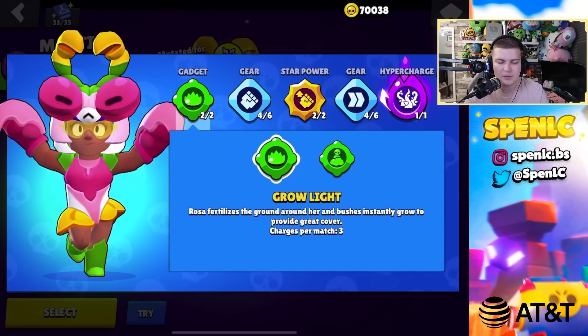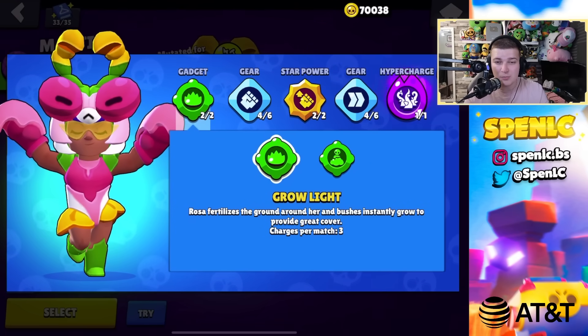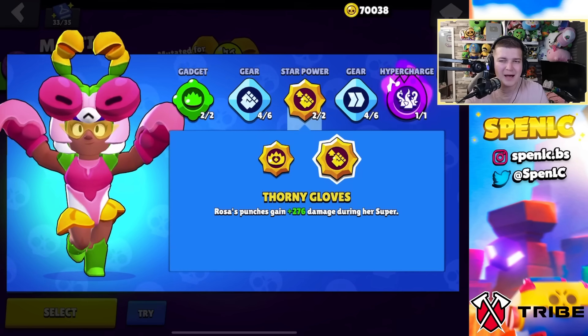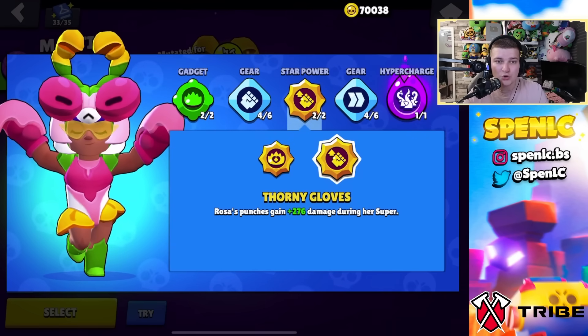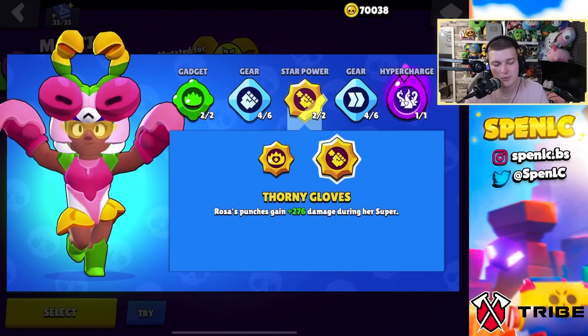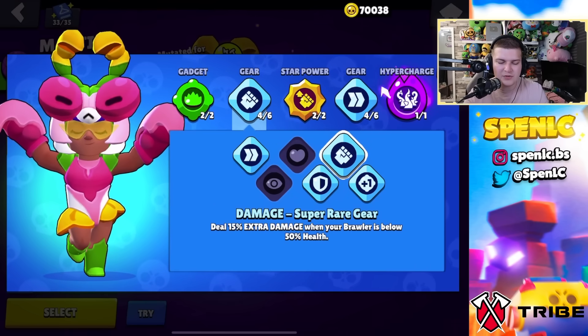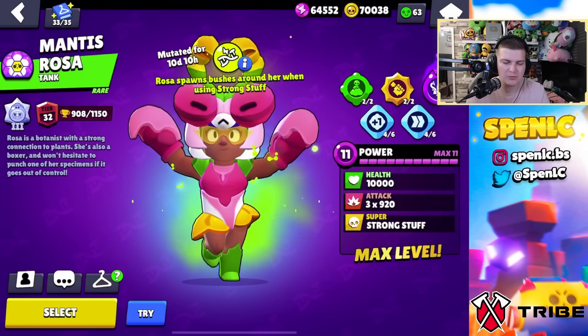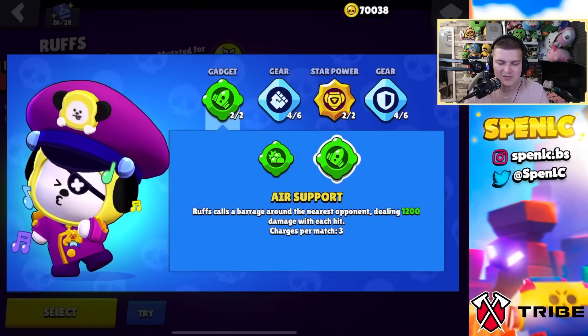Rosa: unfriendly bushes gadget most of the time, but grow light in gem grab to connect bushes — both gadgets are good and underrated. Thorny gloves is still the better star power overall, but since the super charge rate nerf plant life has become more popular for longer survival. Speed and damage gears are reliable; on sneaky fields, four slows with the other gadget setup is an underrated strategy.